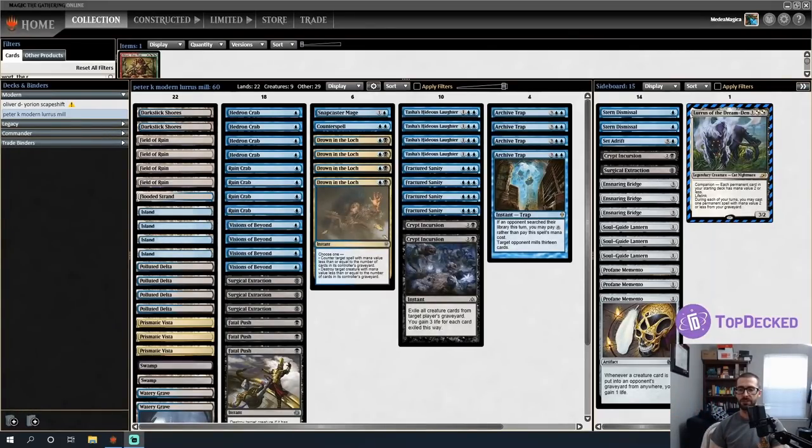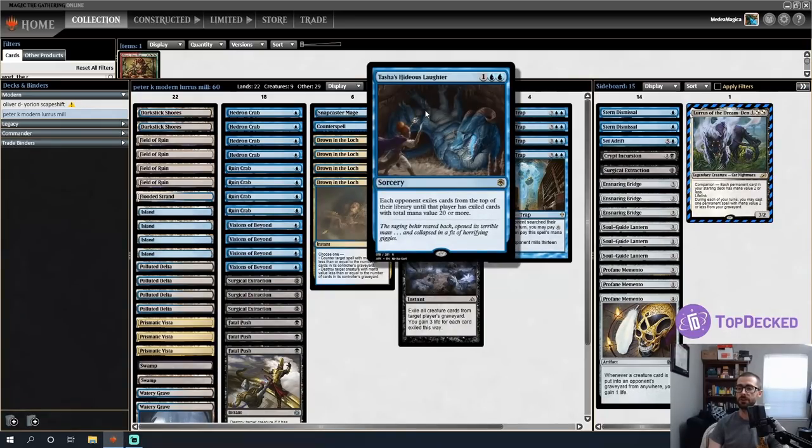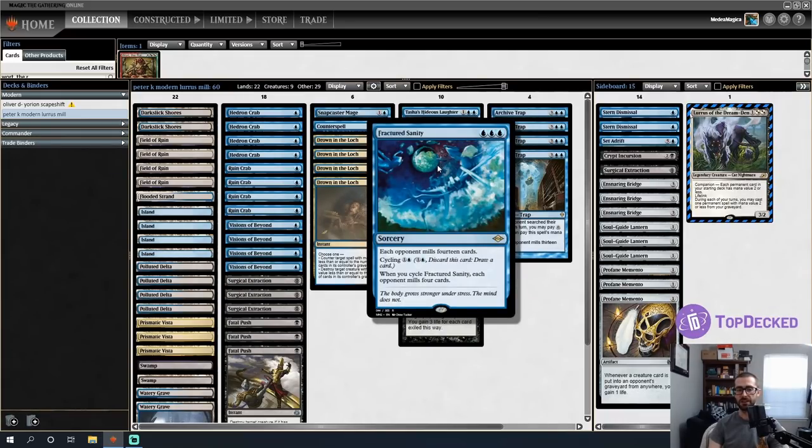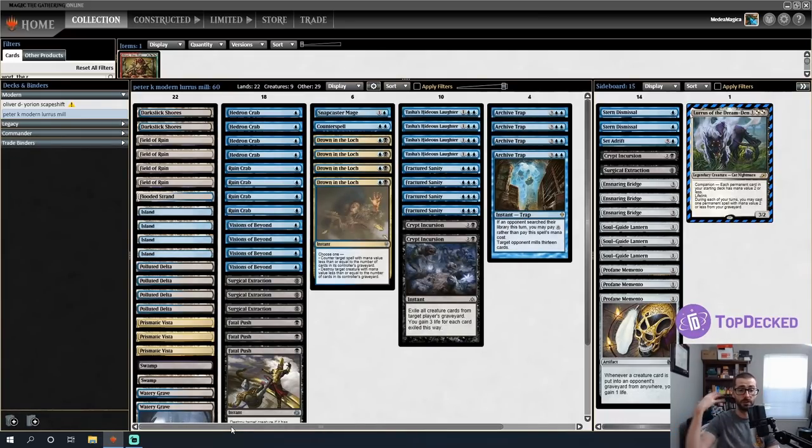Hello folks, Phil Gallagher here for another Modern video. Today's video is supported by Peter K, who donated to see their Modern Mill deck in action. We played a similar list in Legacy about a week ago and did pretty well. I'm really excited to see how cards like Tasha's Hideous Laughter and Fractured Sanity feel in Modern. Mill is all over the place in leagues and it's actually pretty formidable.